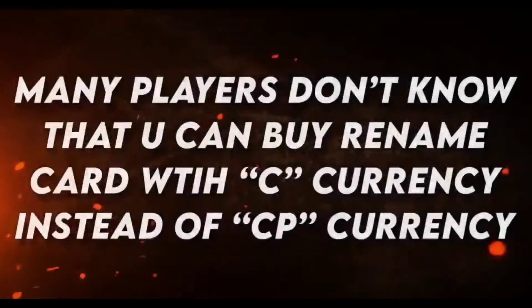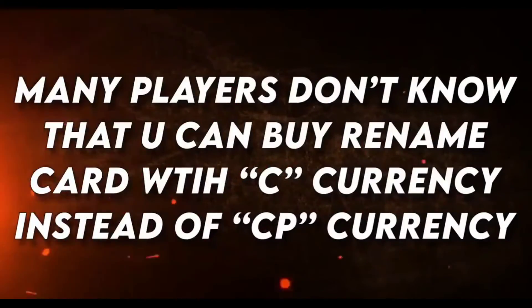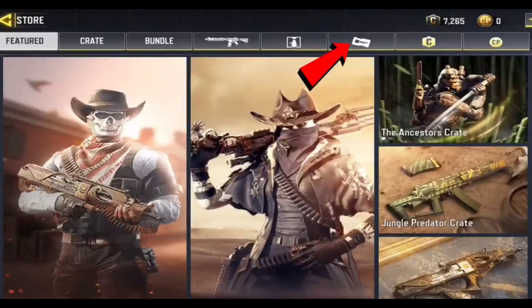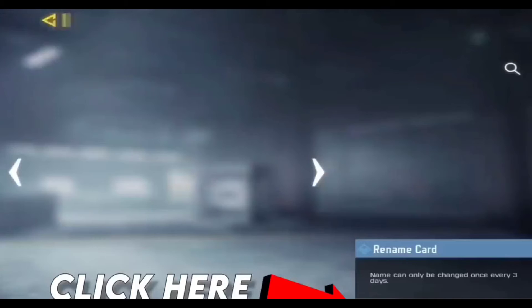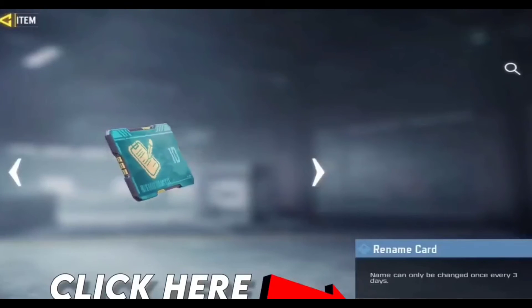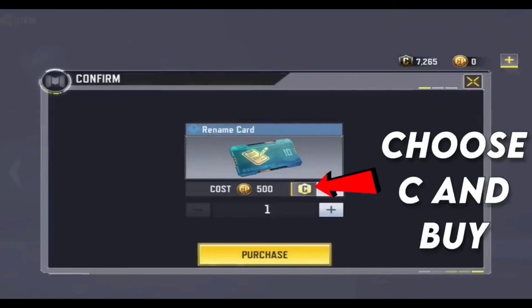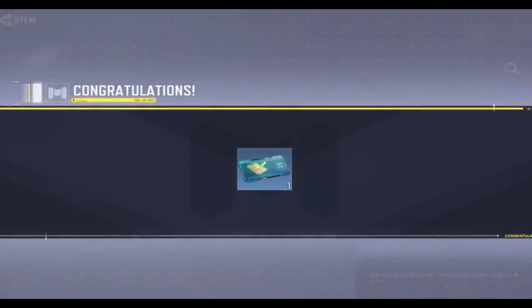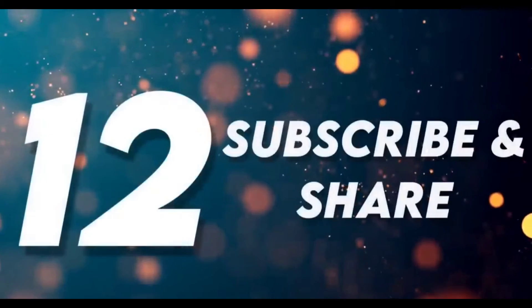Tip 11: Changing your name with C currency. Many people don't know you can buy a rename card with C currency instead of CP. Go to the rename card, and instead of spending 500 CP, click on the C currency option — you can spend 1,000 C to change your name. I changed mine from Brandon to something new.